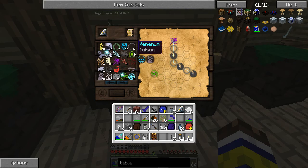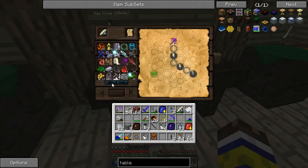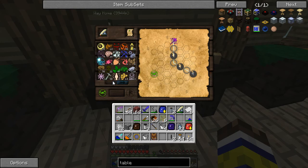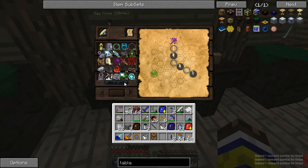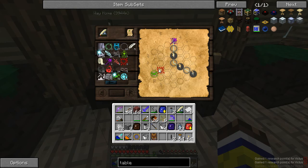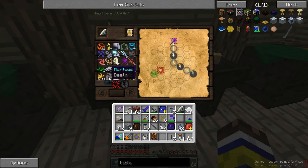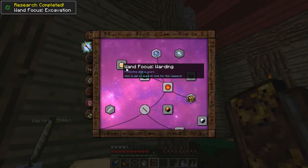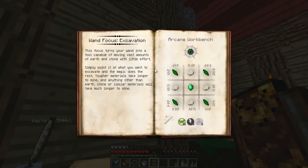That means we can put two entropy here and put a void there. Then we have these two linked. Now we just need to somehow link it to Terra. Sometimes it's very obvious what you can do and sometimes it's not at all obvious. I'm thinking we can go through life - so let's make a couple of lives here. Death has entropy and life. What we can do is put a spirit here, then put a death here, and it'll connect up. So: spirit, life connects to spirit, connects to death, connects to entropy. And now we have this research completed.